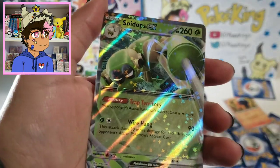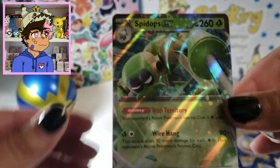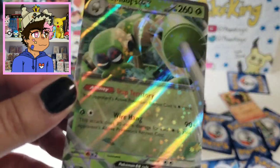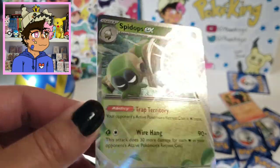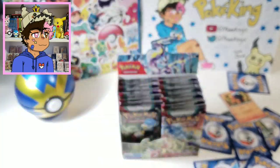Oh, we got something here — our first EX card! We got a Spidops EX. The EX cards actually look different. They're very reminiscent of the Diamond and Pearl Platinum era EX cards, but they are slightly different because they have this sparkly tone to them, which is super cool.